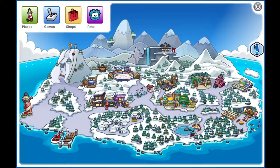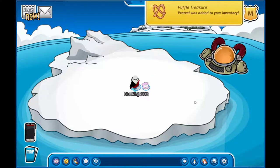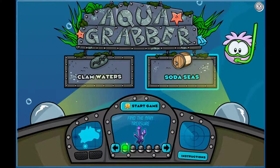Anyways, you just go back to the island and go to the iceberg, because that's where Aqua Grabber is. My pink puffle found a pretzel — that's nice. You just want to go over to Aqua Grabber and select Soda Seas.